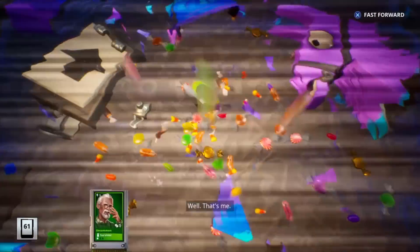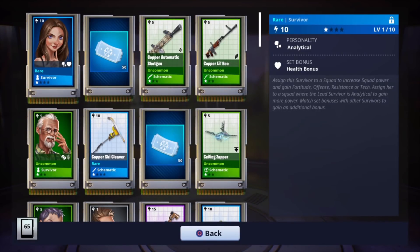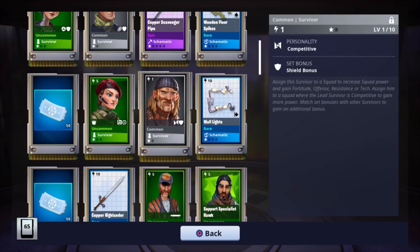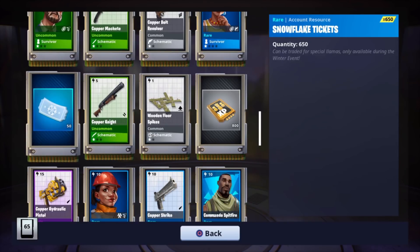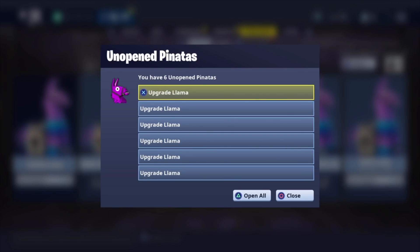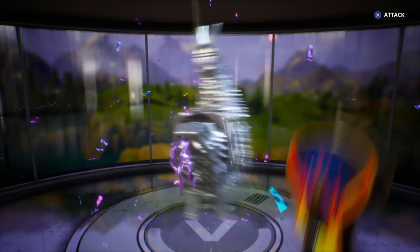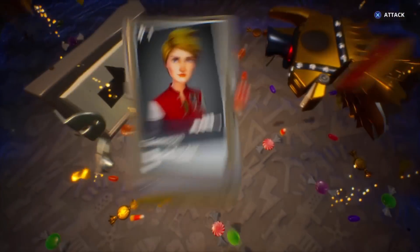We're up to 60 items already. We gotta get at least one gold out of all these. We got the scavenger pipe — an improvised pipe weapon that combines quick swing speed with good knockback potential. The hydraulic sword is water element, and the pistol is a high-impact pistol with a large magazine size. Let's put on the final six.